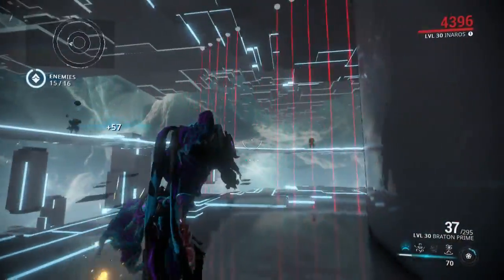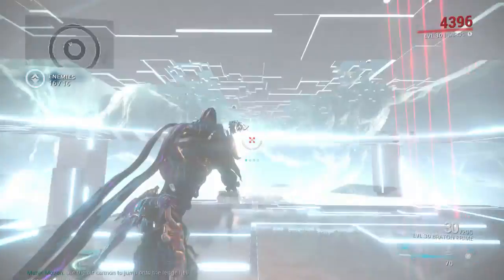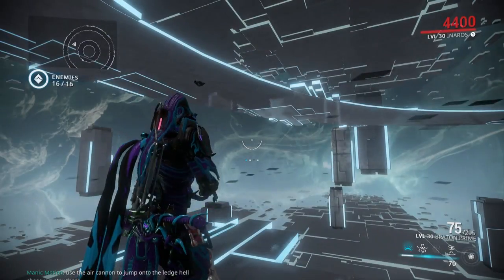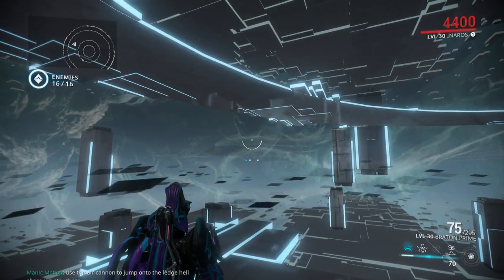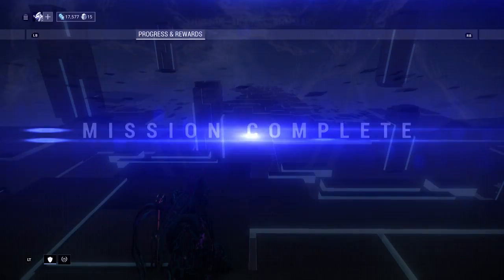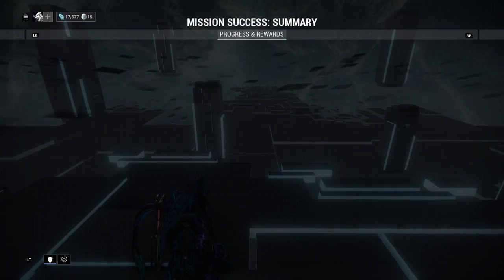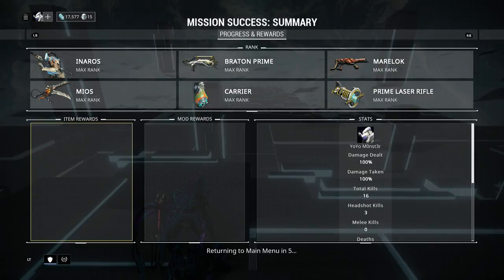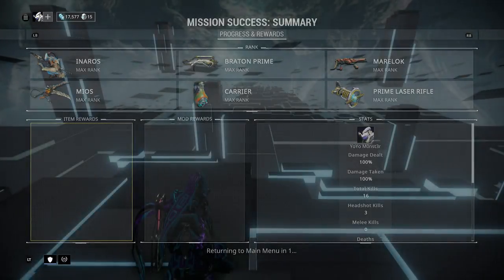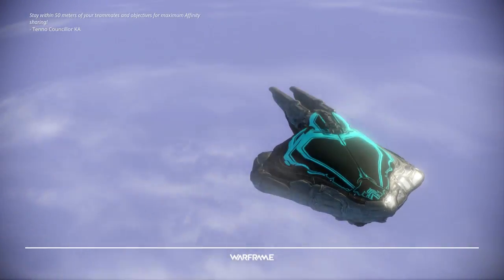The Dex Sybaris might have been better since it has a lot more accuracy — either way it's still really easy, not a problem. If you accidentally bring something with shorter range like an Ignis, a Synoid Gammacor, or something similar, just hug the outer edges. You have to move a bit quicker but it's still not that big of a problem.